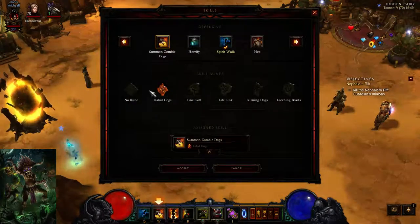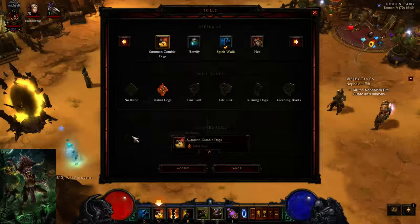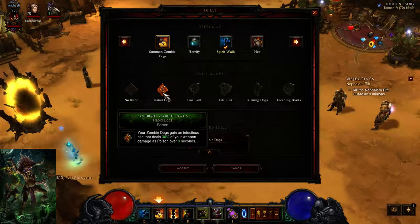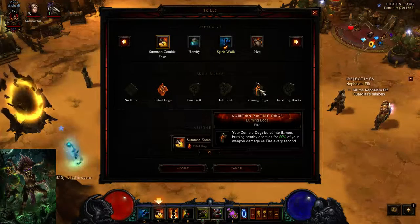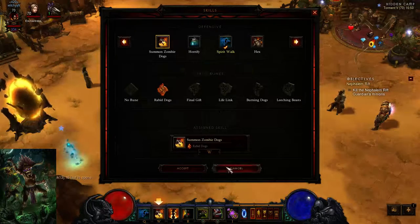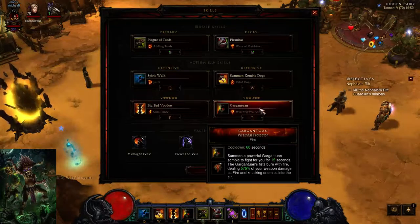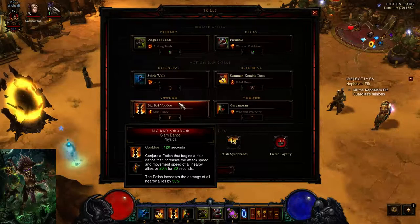Summon Zombie Dog, Rabid Dog — now this is going to be your damage skill. You can either opt to go Rabid Dog or Burning Dog. I personally like Rabid Dog because of the 30% damage to a mob. Burning Dogs at T5 and T6 are not really that good; the 20% damage in an AoE is not really that good compared to the 30% damage to a single mob. It's really good against Elites, Rift Guardians, and tanky mobs. You want Big Bad Voodoo Slam Dance combined with Gargantuan Wrath Protector — these two skills would be Elite killers and big damage skills.